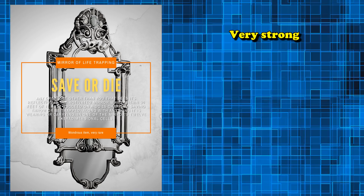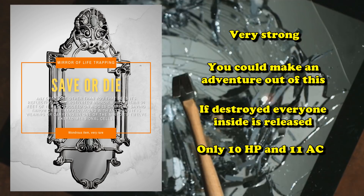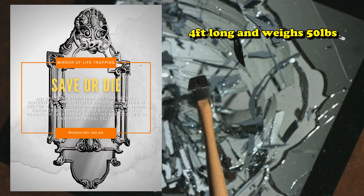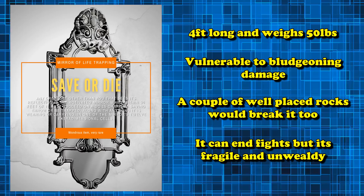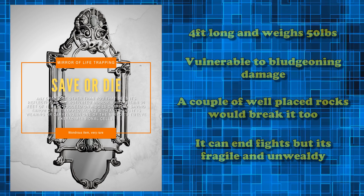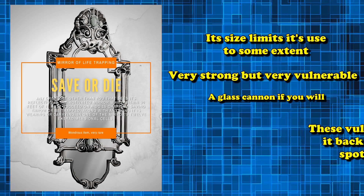It's a really powerful item — you could build whole adventures around the Mirror of Life Trapping. However, if the mirror is destroyed, everyone stuck inside gets released. It only has 10 hit points and an AC of 11, so it's pretty easy to destroy. It's also four feet long, weighs 50 pounds, and is vulnerable to bludgeoning damage, so a couple of rocks thrown at it breaks it. It's strong and can end boss fights in one move assuming they don't have legendary resistances, but you also have to lug around a gigantic mirror, which limits its potential.